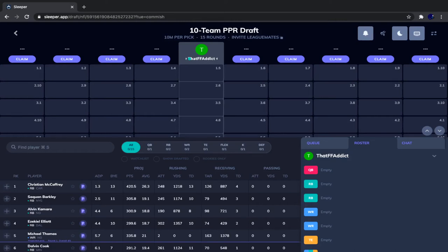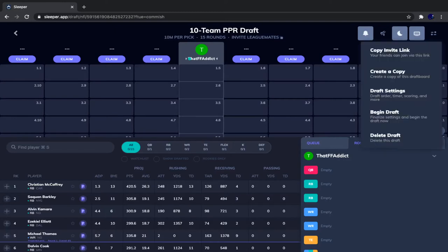What is going on fantasy addicts, I'm your host That Fantasy Addict, and today we are doing a 10-team PPR mock draft from the fifth overall selection. The last video was a 10-team PPR mock draft from the fourth overall selection. I really liked the team I drafted there, so hopefully we can get a team that we love at the fifth overall pick as well. Let's begin this draft.